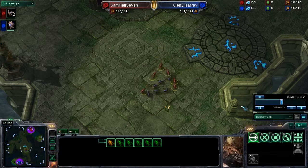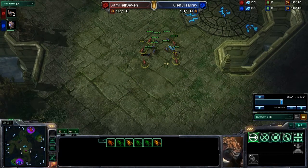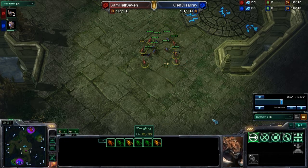As you can see here, Samhall7's zerglings did not attack at all. General Disarray's zerglings are all green — they have full health — while Samhall7's zerglings are pretty badly damaged, with this one down to ten hit points.